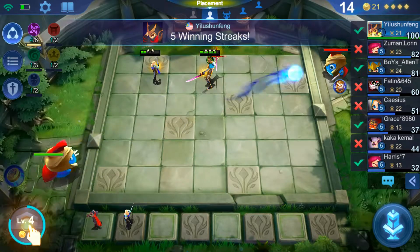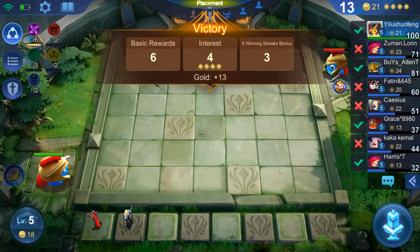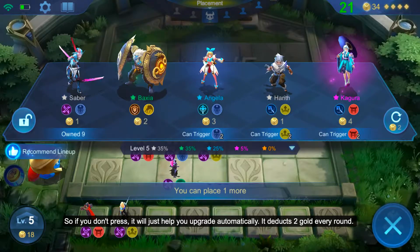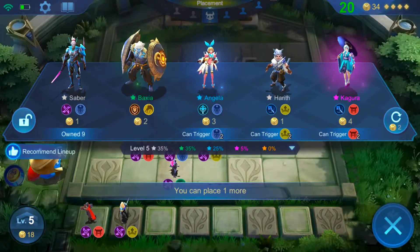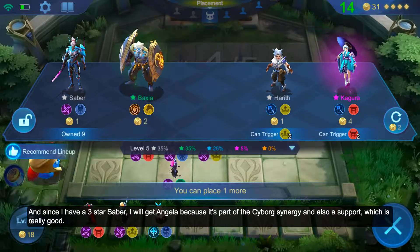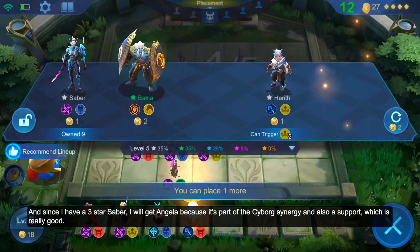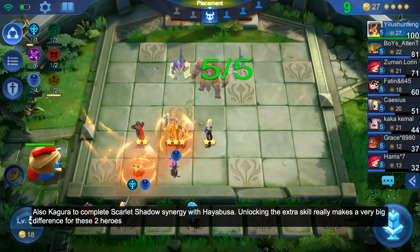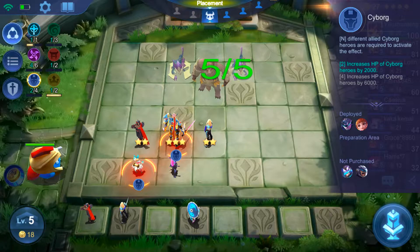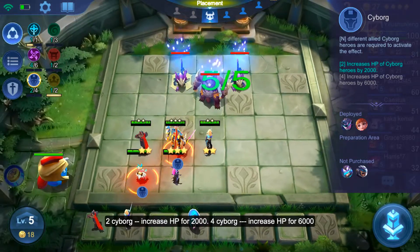If you don't press the upgrade button, it will slowly help you upgrade — it deducts two every single round. Since I have a three-star Saber, I might as well get Angela because she is Cyborg and Support, which is very helpful, and Kagura because I have Hayabusa. So now I have Cyborg two.